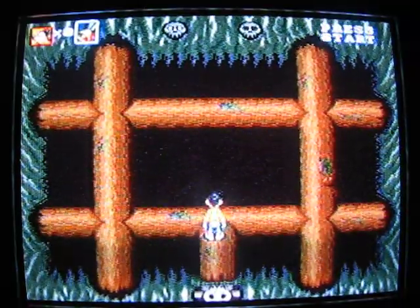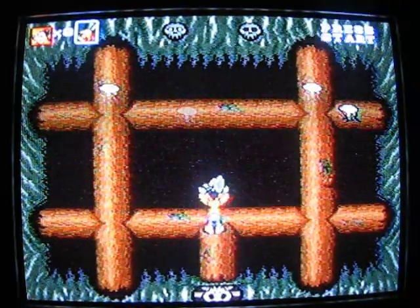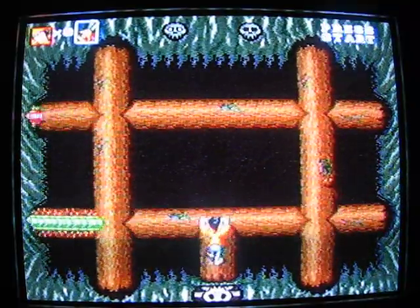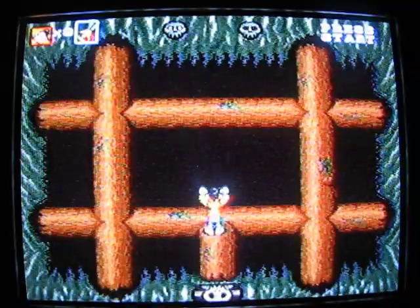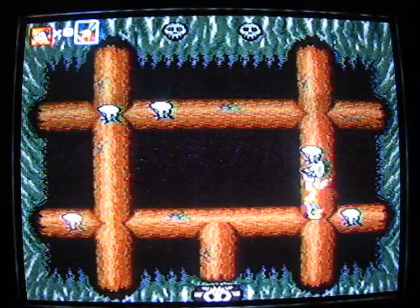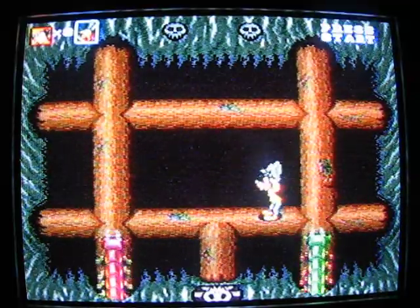Eventually, as you see, two come out of the holes at the same time, and it makes it just a little bit trickier, but not by much if you're standing where I'm standing. You can also stand at the intersection points so you can prepare for whichever side they're coming from — you move to the other side to allow them to pass and hopefully throw something at them.